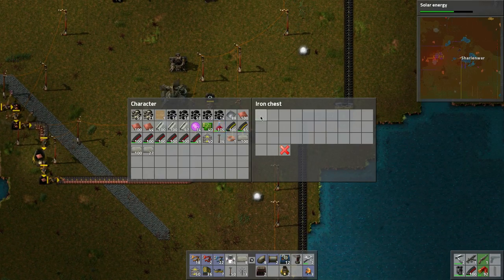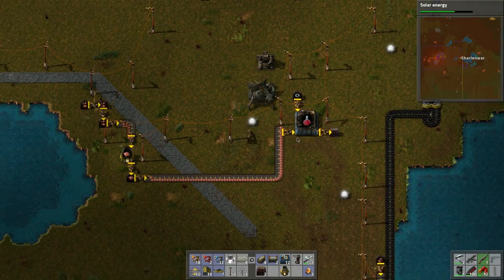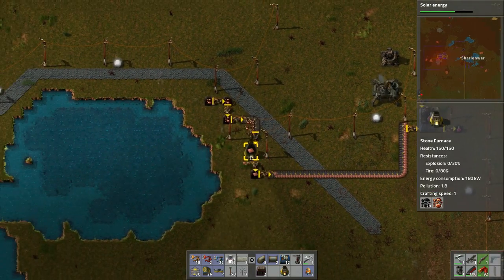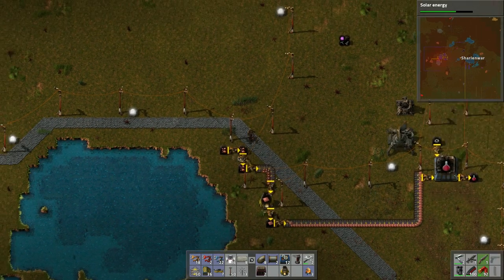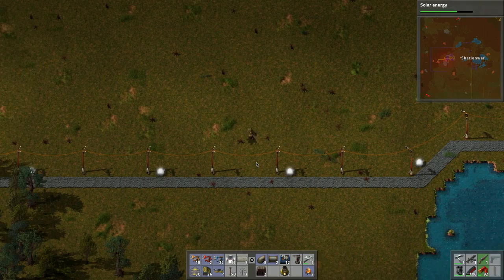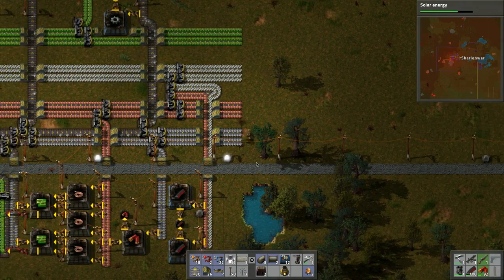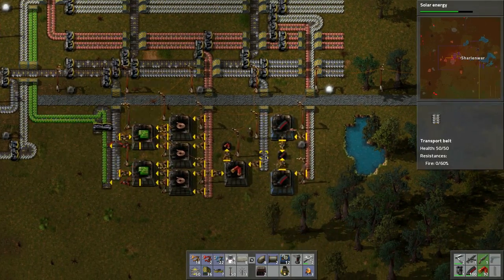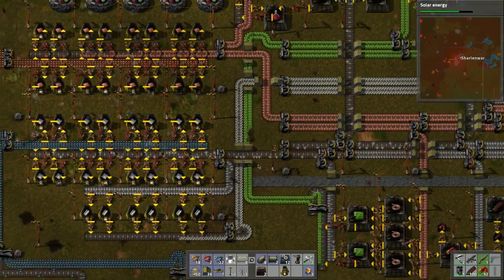We've still got a bunch of gears left, and once that's done we pick all this up. We'll have to move all this ore and do something similar with copper — just throw it right into the system. I hate doing it manually but that's the way to do it.